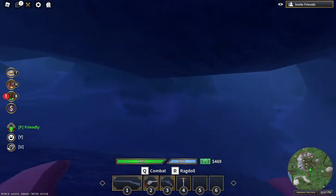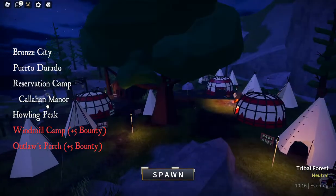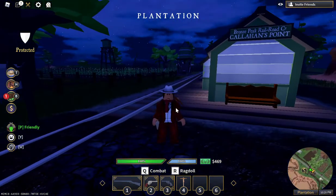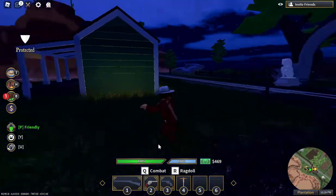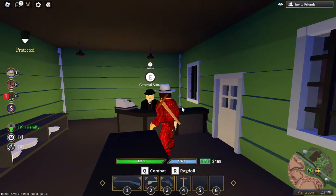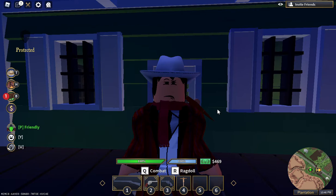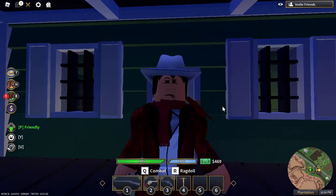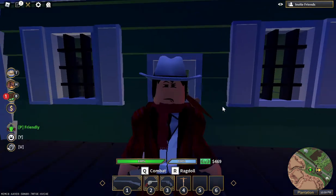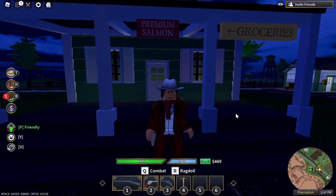Once you mine all the ores, exit the cave and ride to Callahan Manor. Don't reset at the cave because all your items will be dropped — ride to Callahan Manor and sell your loot to the shopkeeper there. Do that over and over again until you can get your horse. After that you can do whatever you want — get better guns, explore, bounty hunt, be an outlaw. That's my basic tutorial for getting started in the Wild West.